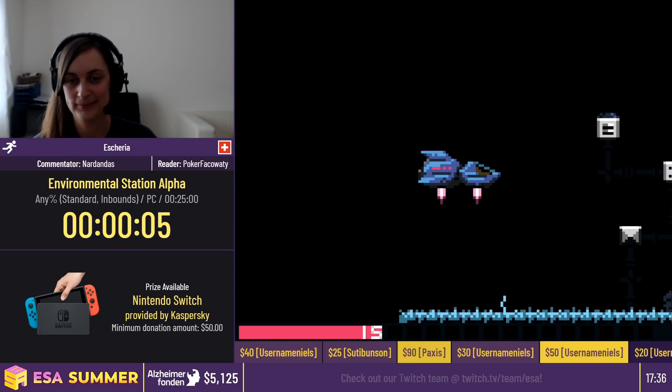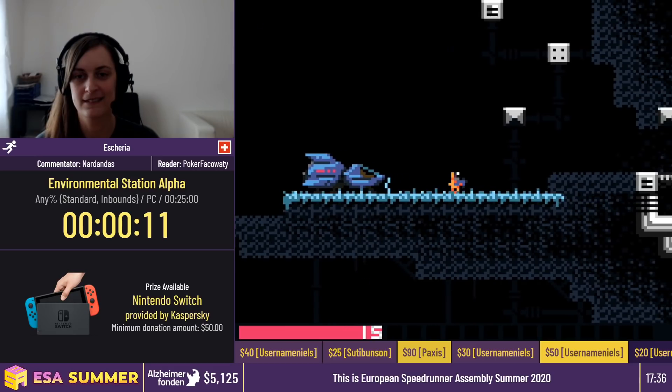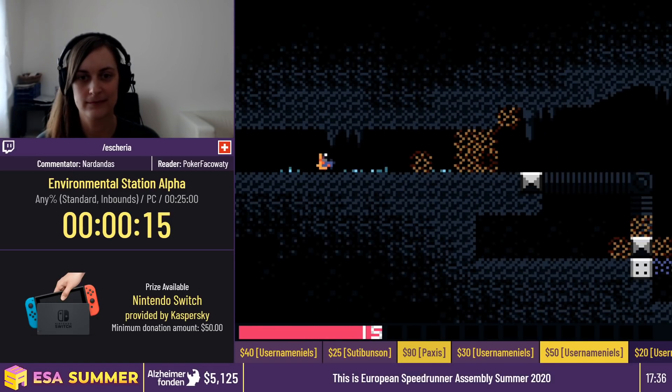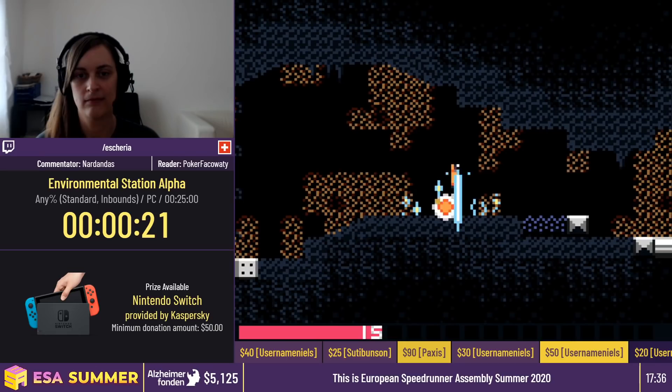I should start by saying we chose easy mode. We allow both easy and normal, and easy just — this game is massive on damage, so it kind of helps us through. Did not get the text storage at the beginning. There's a fun little glitch. It's a frame-perfect thing without a lot of cues. It just lets us activate this first boss fight coming up sooner.